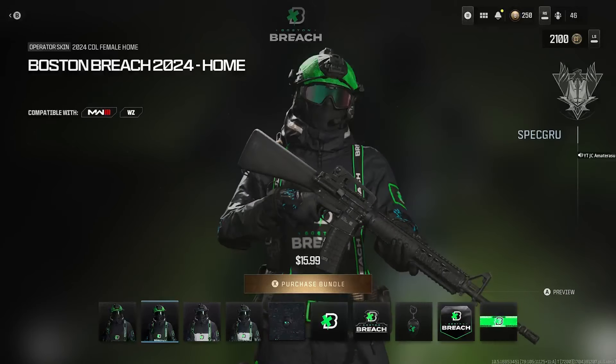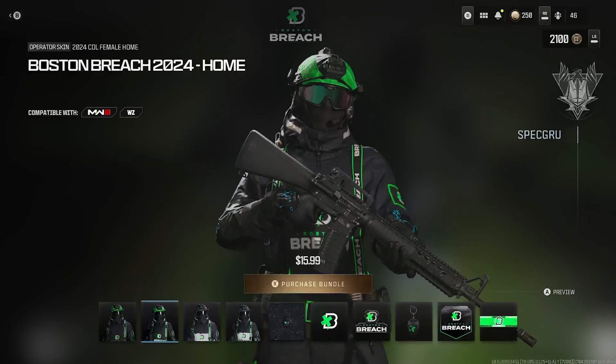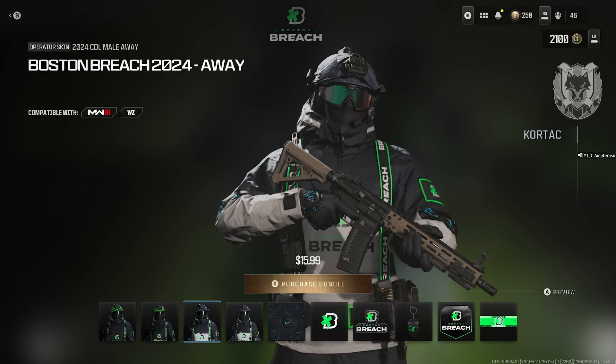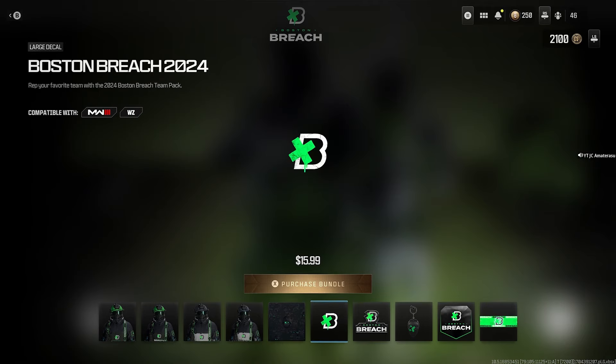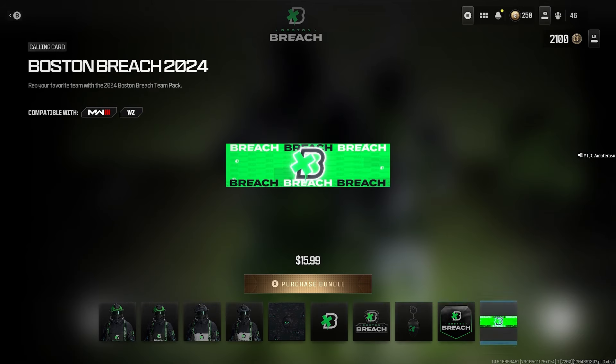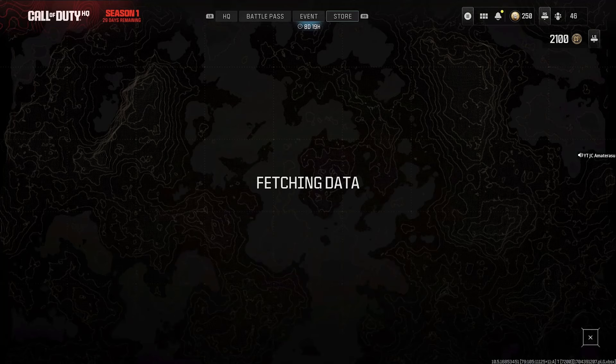Boston Breach right here. The home skin looks pretty lit — black and green. That weapon camo is way better than the Atlanta one, honestly. That weapon camo is nuts. We also get the large decal, weapon sticker, weapon charm, emblem, and then the calling card.